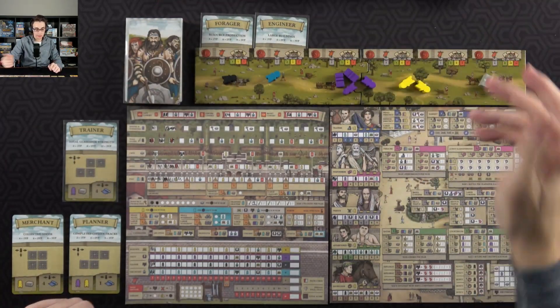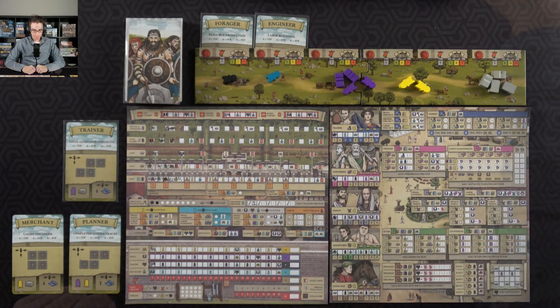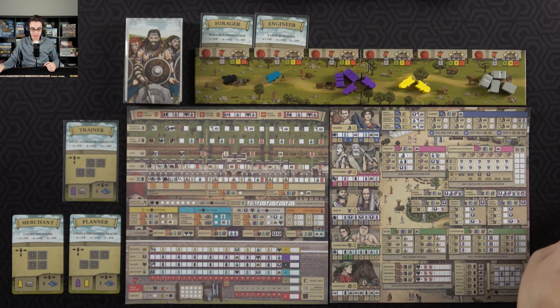I don't really plan on going for gladiators, especially because servants are going to be so scarce — I'm not going to be wanting to spend them on gladiators. So I get an extra servant and resource because of the card, and then I get two because of my board. With that, we're on our way with year number two.